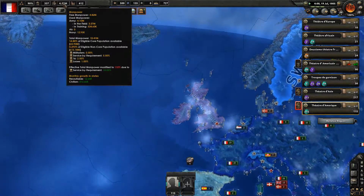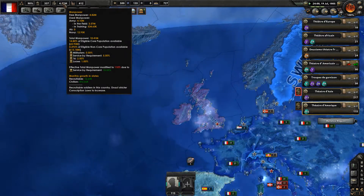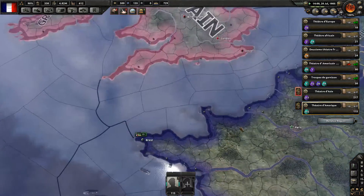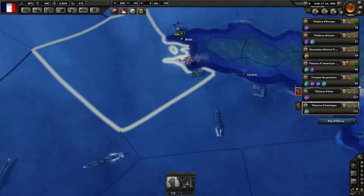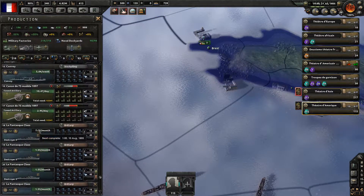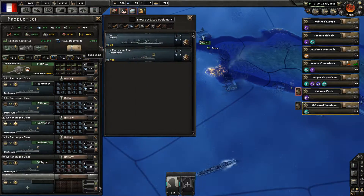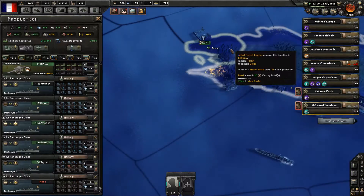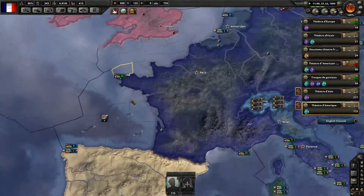French Empire — we have a core population of 60 million, and other non-core of 861.5 million. That's rather superb, a really good amount. You can be proud of the French Navy here. We are now producing around 10 destroyers per month, which is a good production line.